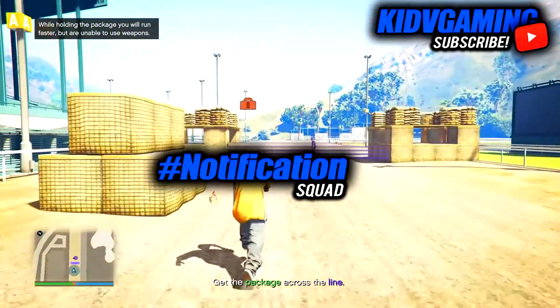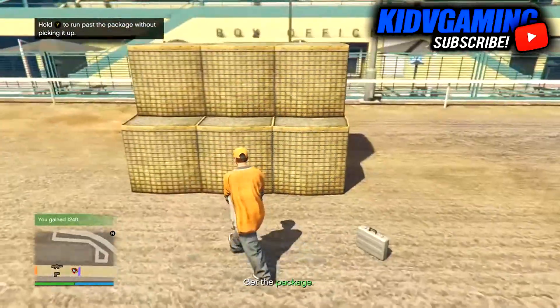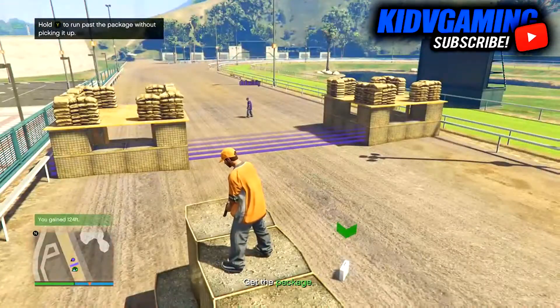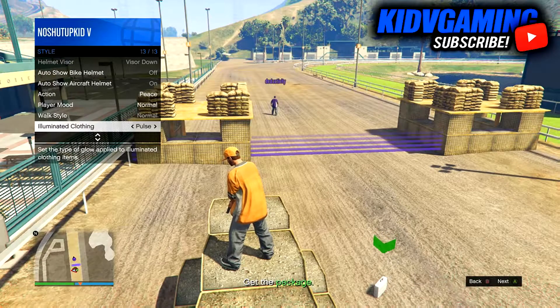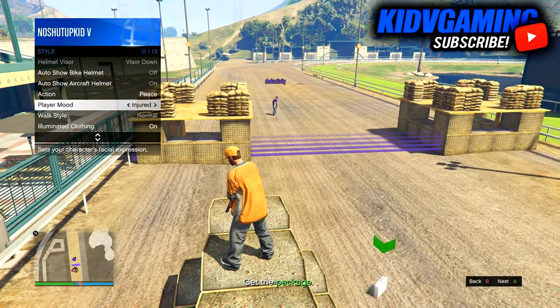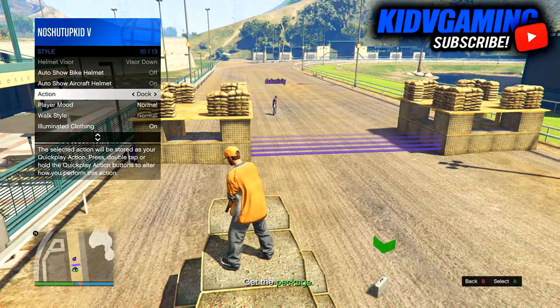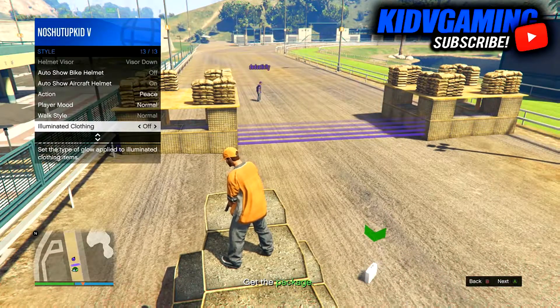Subscribe and like the video if you enjoyed. Now to get this outfit, you're gonna want to jump up here and go to your interaction menu. Go to style, then go to illuminated clothing — spam that for a good 30-40, 50 seconds or so. Then go to the player mood, spam that a little bit, and spam the actions a little bit. Just make sure you've spammed it enough that the outfit will save.